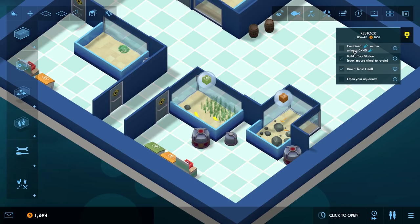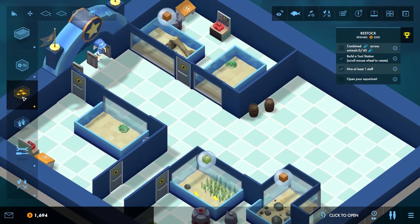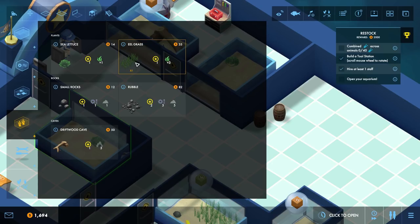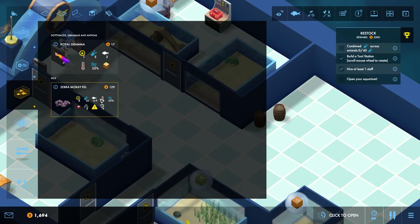Combined science across animals: 0 out of 40. Add animals until the combined value across all tanks is 40. That tank needs something. We've got shiny new things — a power filter and a power heater. Looking at decor — there's eel grass. What's eel grass? Oh, it's an eel! A royal grammar! This is cool — we've got some new things to put in. That generates five science points whenever somebody watches one.